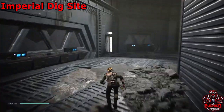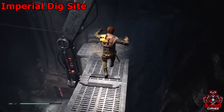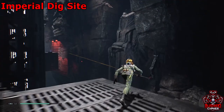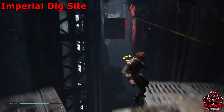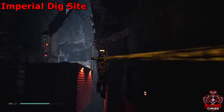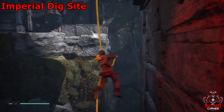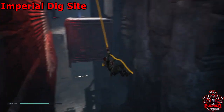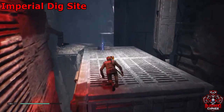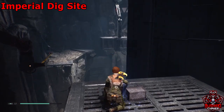After you've grabbed that force echo, jump down to your right outside of that doorway and there'll be a zipline with a wall run. Grab onto the rope, then don't swing off yet — turn around and jump behind you to grab a force echo. We're nearly done with the dig site itself.